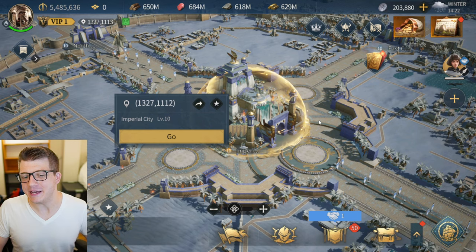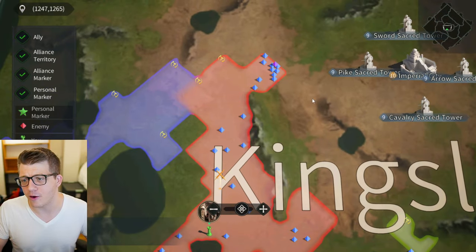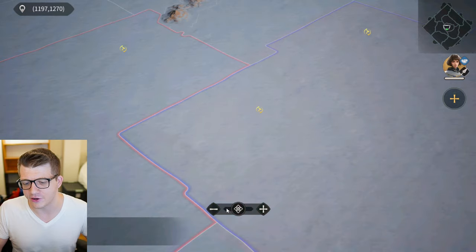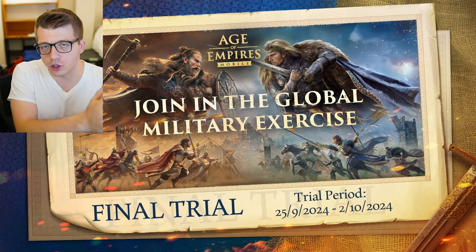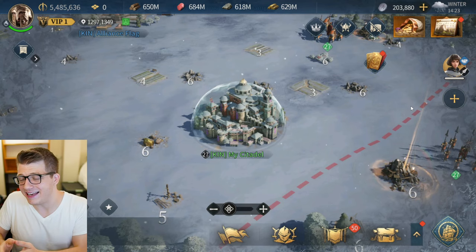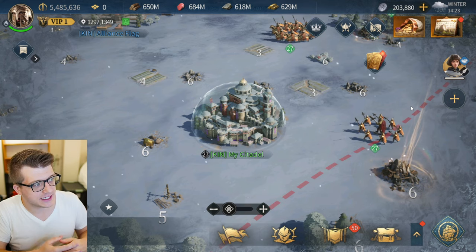This is the Imperial City, the very center of the map here in Age of Empires Mobile. The reason I'm showing this off is that the alliance I'm in right now is actually quite close to the Imperial City, and as you can see some of our territory is overlapping with another alliance. We are part of the Global Military Exercise event — a week-long event that gets players in front of some of the mid to end game content.